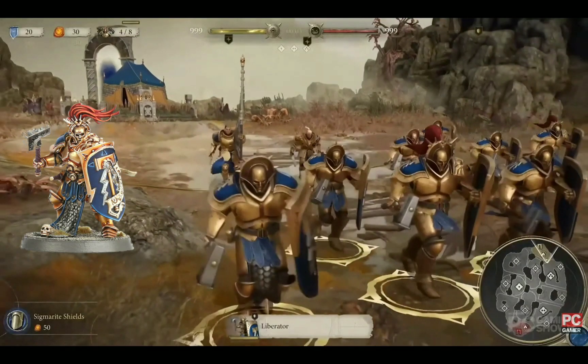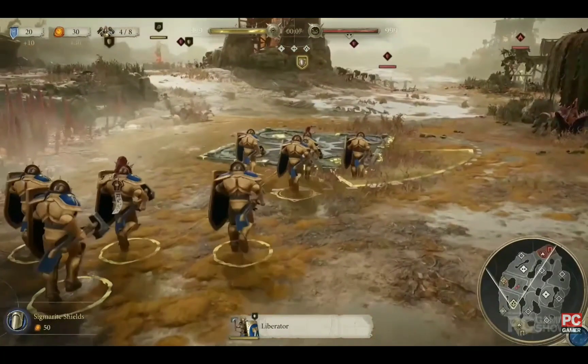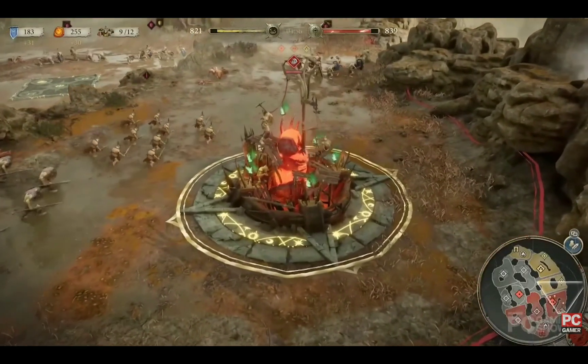First we see a squad of liberators running across the field on what looks like the beginning tutorial mission. On the bottom left it looks like they have an upgrade for Sigmarite shields, and one unit consists of four liberators. They're running towards what looks like one of the many objectives on the battlefield, and here you can see them actually capturing it. While we don't know the victory conditions for the battles in this game, it looks like map control is a key element to the gameplay.